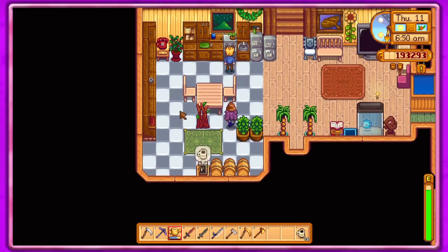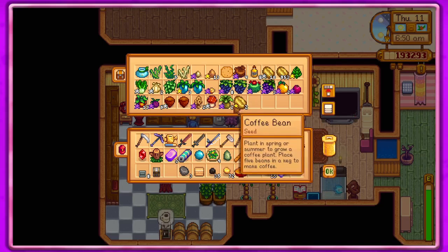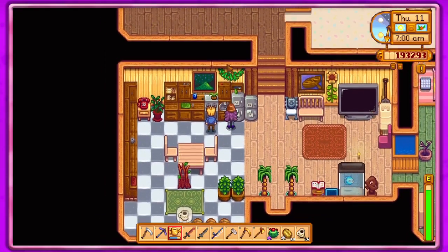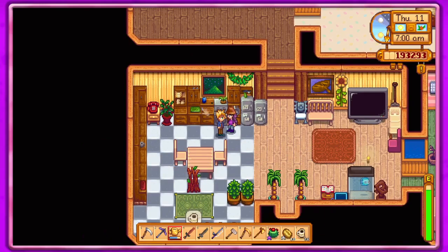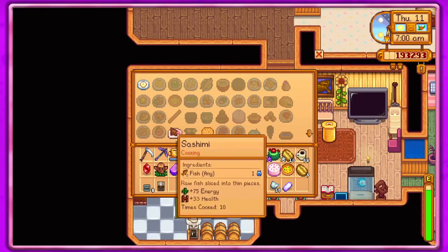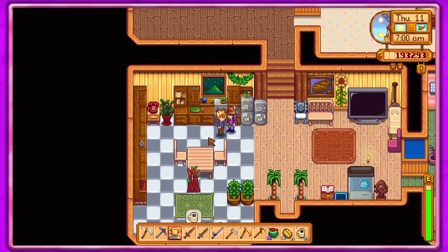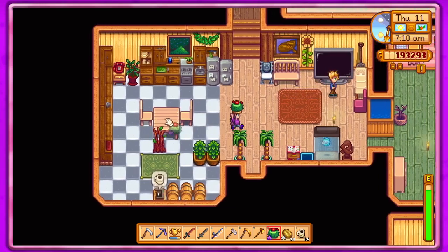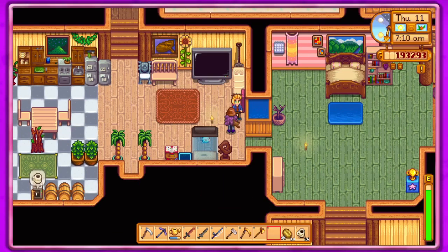I don't have any stuff on me. I'm gonna get a cactus fruit for Sam — let's see, I'll get 10 of those and five of these. Hey Sam, how's it going? I'll give this to Sam. Oh yeah, this is my absolute favorite! I know, I had a feeling.